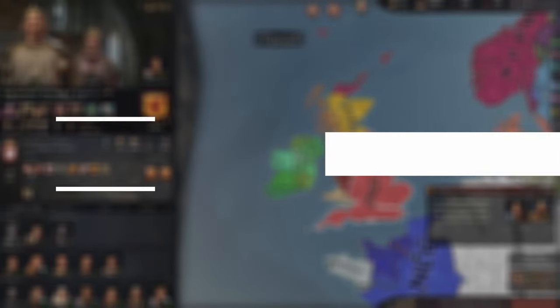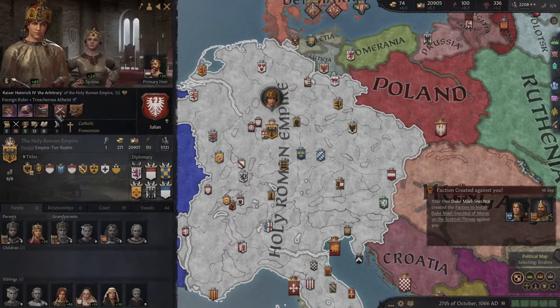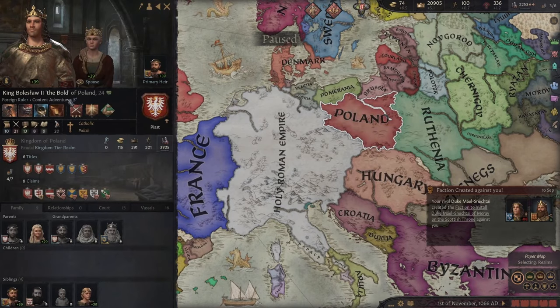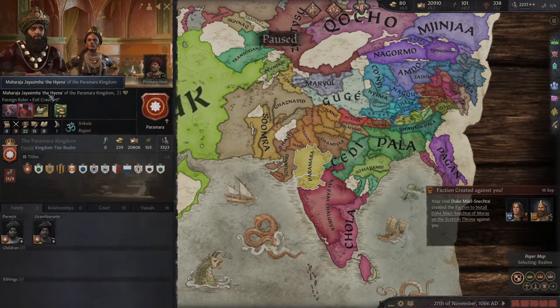Number one, we have Epithet. Epithet adds over 600 new nicknames based from your traits, culture, religion, prestige and piety. You can add to that role-playing aspect if you're into that, and they plan to add many more, so it's a great mod for sure.